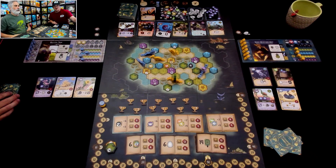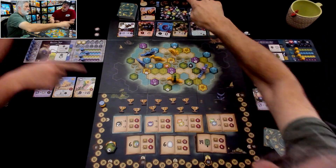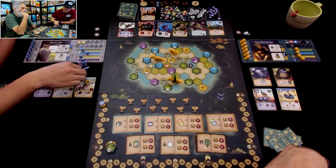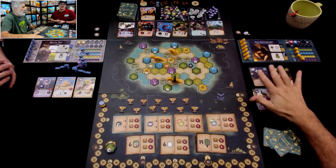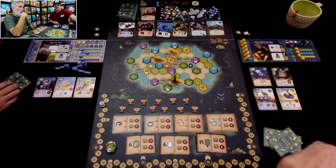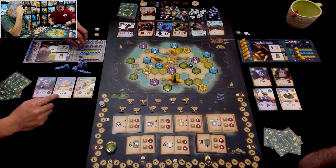I'm going to recharge, which means I move my time tracker. Discard down to five — I've only got four. The game is over once somebody has recharged five times, or when all the trophies have been grabbed. So I'll take my crew off the board — those spots are now open. If you had crew remaining, you could place them there. There are also some abilities that let you take crew off the board. Lots of cool combo-y type stuff — if you're familiar with Everdell, you get the idea.